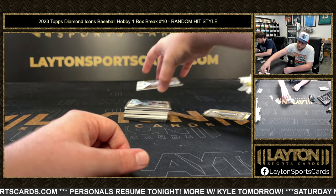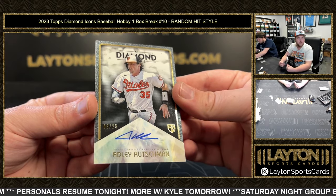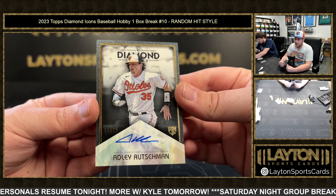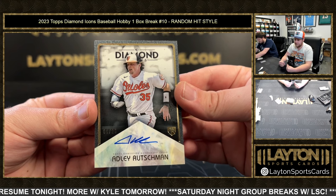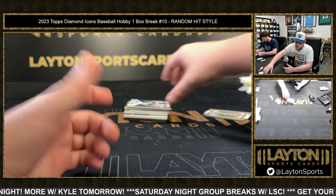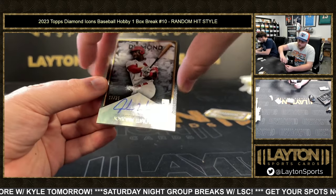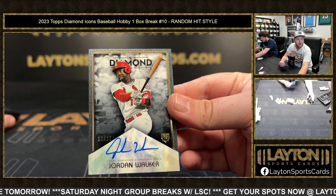Got ourselves a rookie auto — it is going to be 9 of 25, Adley Rutschman. That is awesome, man. Back to back rookies. This time Jordan Walker, 12 of 25. Congrats on that one there.